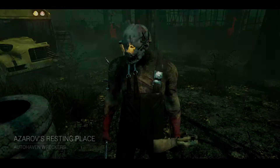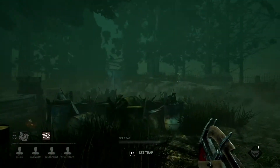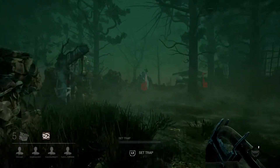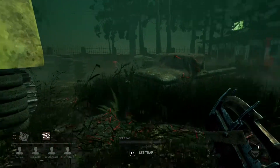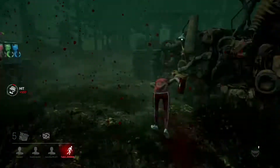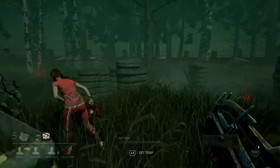Good sound, good map design. This map is Azarov's Resting Place — Autohaven Wreckers, a lot of wolves howling. This time I'm only starting out with one bear trap; I already used up my other perks on the last match. Alright, there's the first guy around here. I like how you just get points for finding them — 500 for hitting them. I need to improve my accuracy.